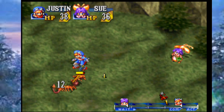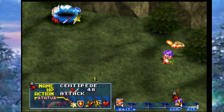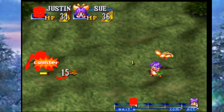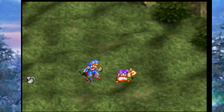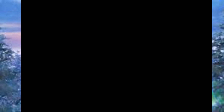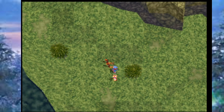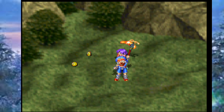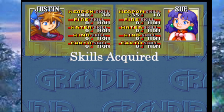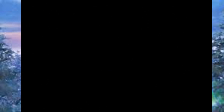Sue countered and killed one — perfect. Because she used Rah Rah, which is a bow-type weapon skill, she gains bow experience from it too, which is worth keeping in mind. The centipedes dropped herbs. Justin's almost at a mace weapon level up — exciting. We got another level for both of them after that trickier group. The level-up animation just pops over the character saying 'Mace Level Up' or 'Bow Level Up' — pretty quick and simple.